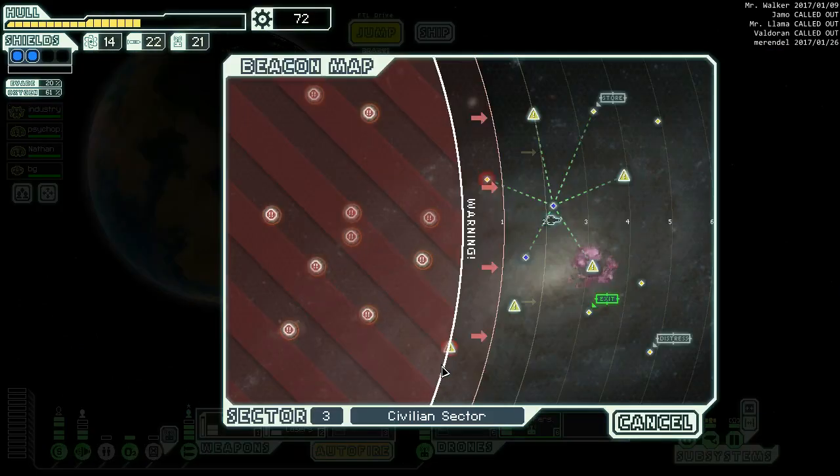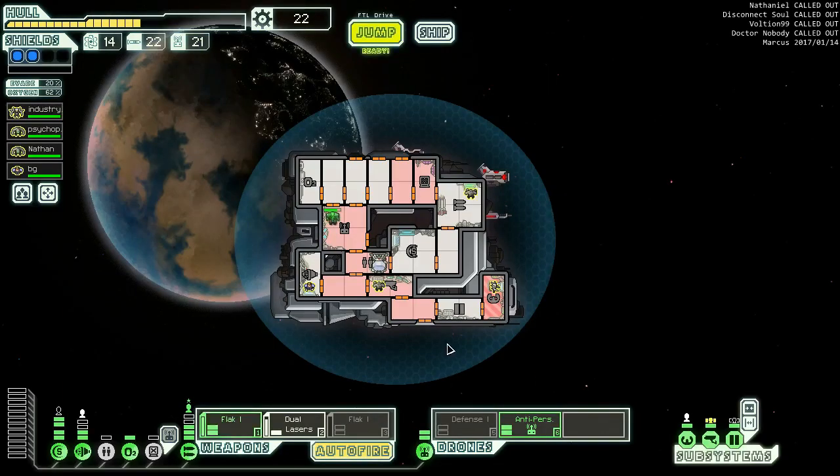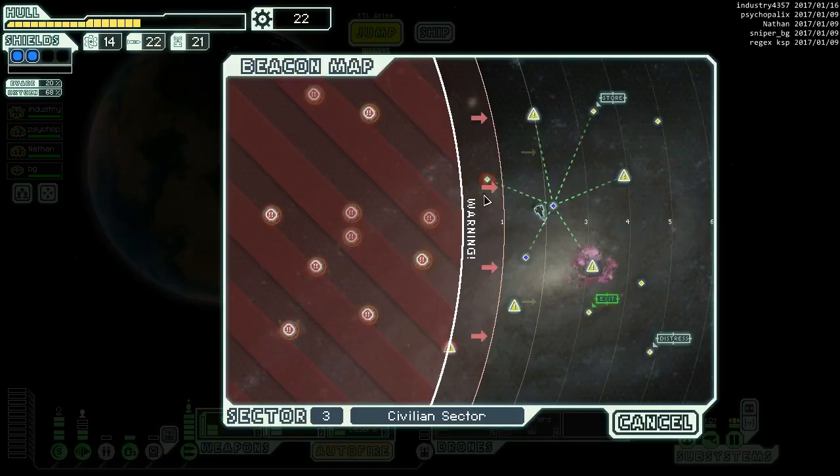72 scrap - we're gonna get this other weapon power, period. We need more weapons. Anti-personnel is fine. We're gonna run like this now - we're pretty happy. We still want one more engine and one more power.